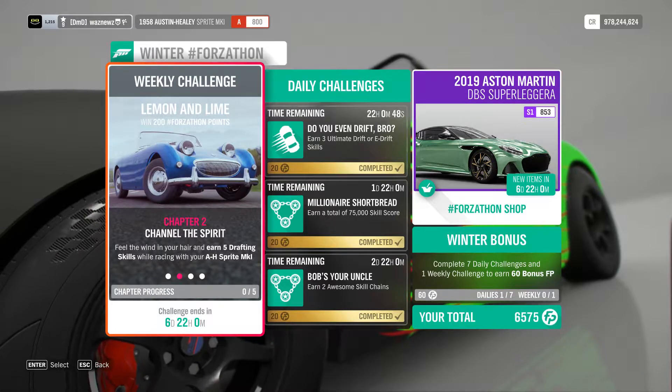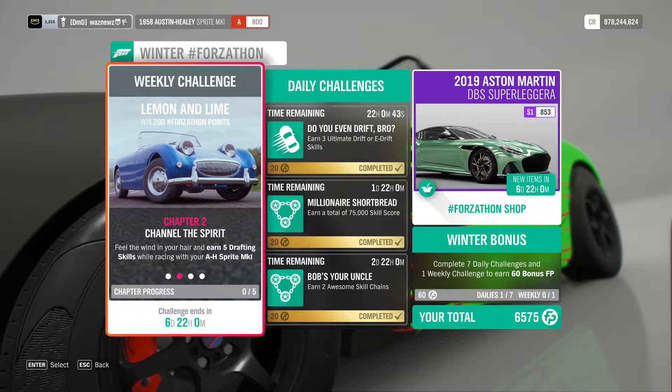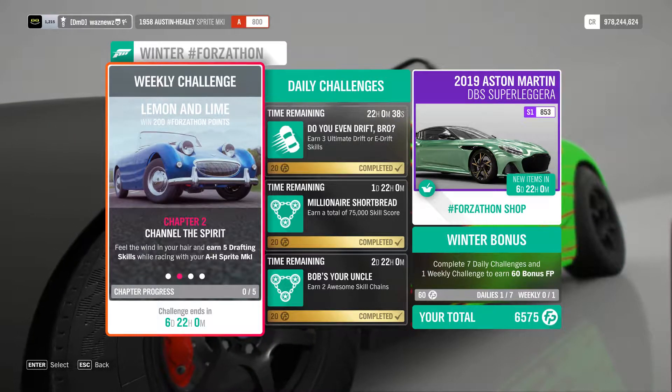Feel the wind in your hair and earn five drafting skills while racing your AH Sprite Mark 1. You need five of those.